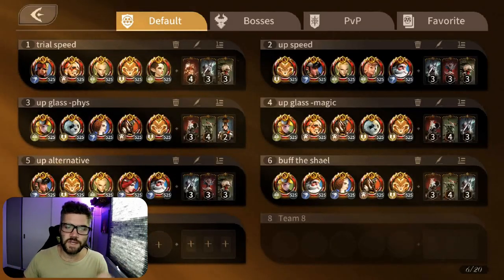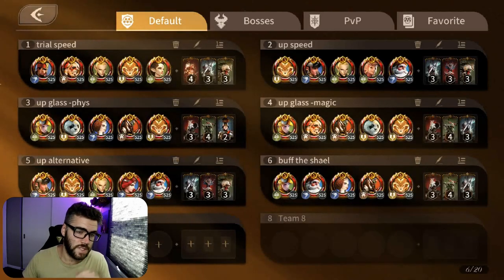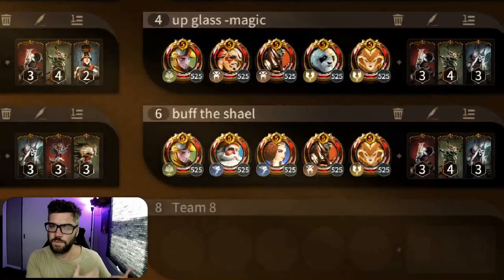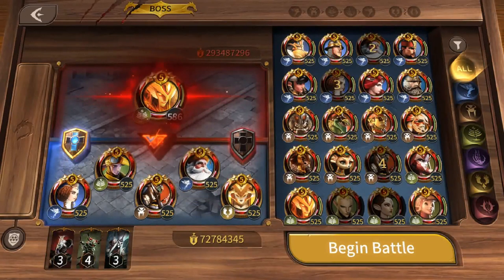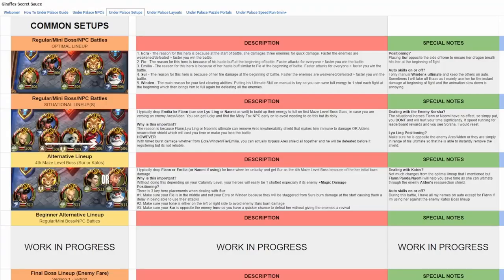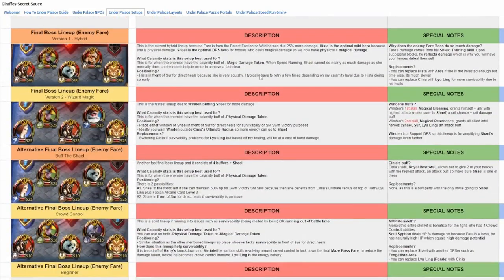A second option is if the calamity debuff is minus physical damage. This is the fastest lineup I've found due to Winden buffing Shale for more damage. I would place either Winden or Shale in front of Sur for direct heals for survivability or for star map swift victory purposes. You can switch Sinia for Panda if you have survivability problems, but based off my testing it comes at a cost of burst damage. Many other setups are in the Google doc if these don't work well for you depending on your account progression.